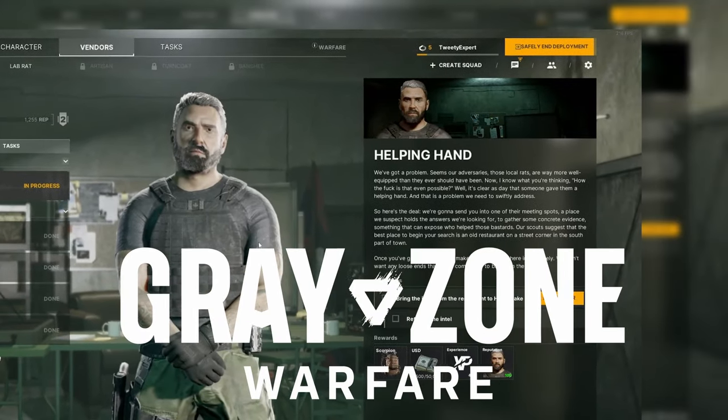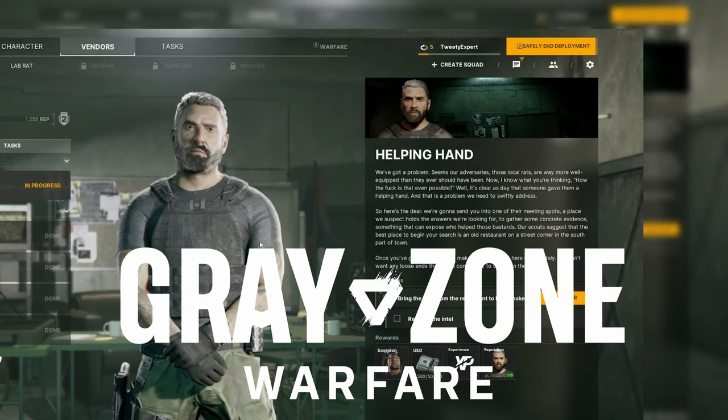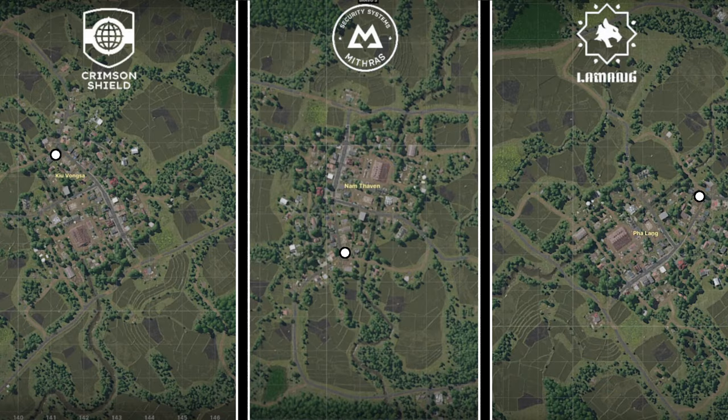You have the quest Helping Hand in Greyzone Warfare, and this is how you find it. Pause for the map. Every objective is a white circle and oriented to every single faction.